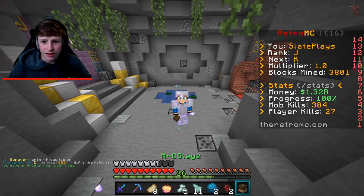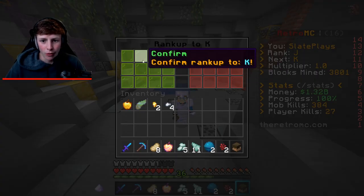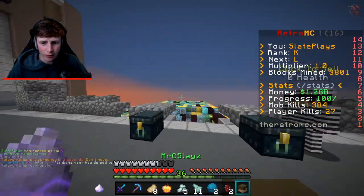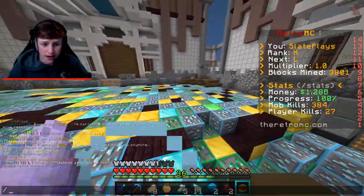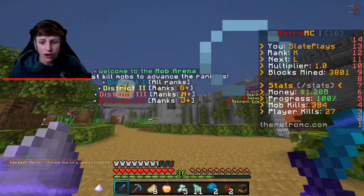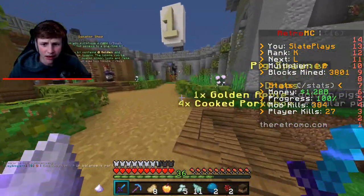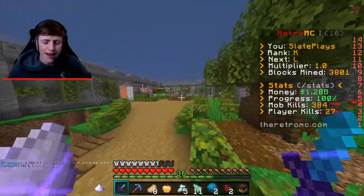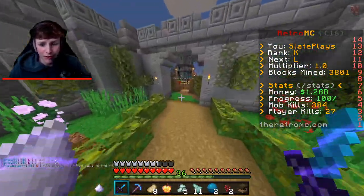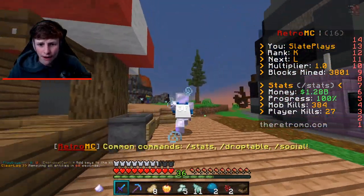Here we go, ranking up one more time — we got the mob kills and the player kills. Three, two, one — bang, there we go — to K! Finally, holy cow. If I go warp K — now I want to see what rank I need to reach District 3. Going to slash warps and run to the mob area. I think it was G for District 2, and for District 3 we need to reach N. So A, B, C, D, F, G, J, K, L, M, N — about three more rank-ups until District 3, where you get diamond armor. Super overpowered — hopefully we'll get that next episode.